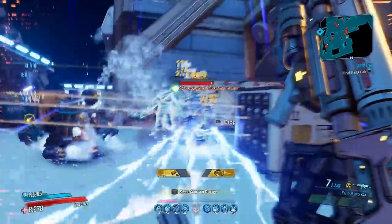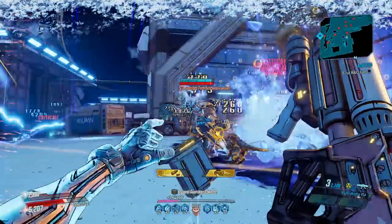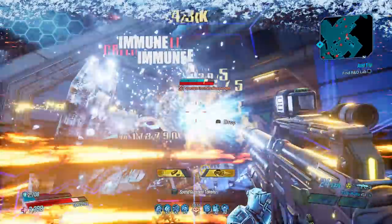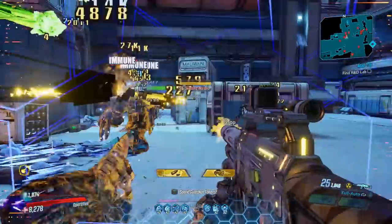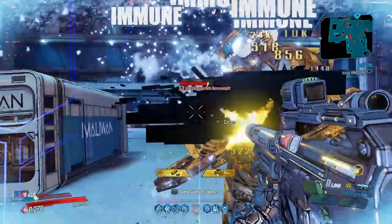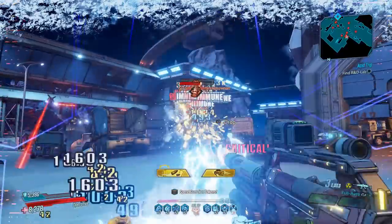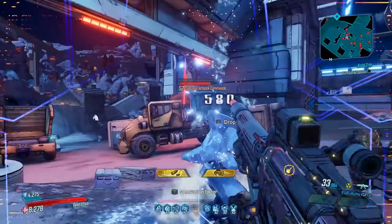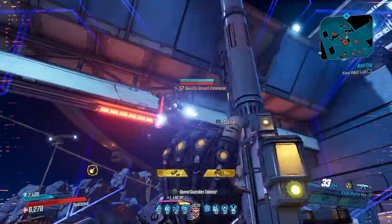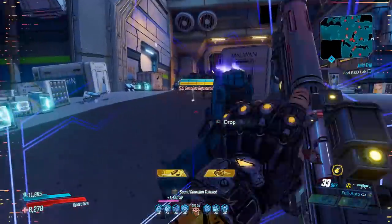The Star Helix was always a pretty good assault rifle and a fan favorite, but after the recent buff to all Dahl Assault Rifles, this thing is lining up to be a top pick and it's especially good on Zane. Keep in mind while we go through the rest of this video, all the footage in the background is Mayhem 4 or true takedown mode, so the buff definitely made this strong enough to fit into the hardest content in the entire game.